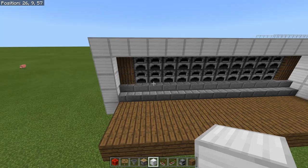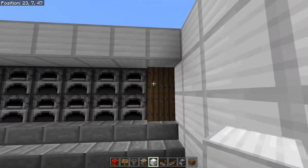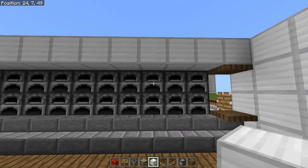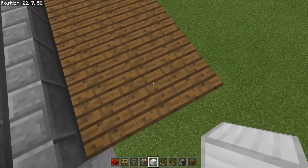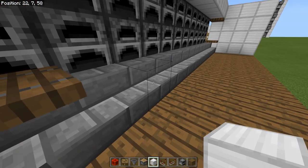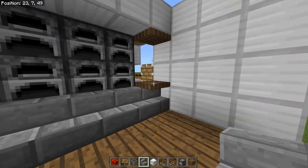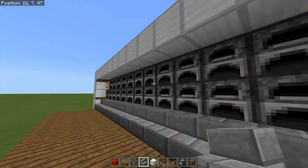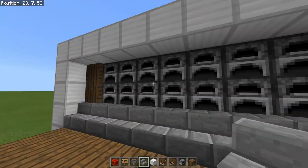First things first is actually getting these things set up. What we have are 23 furnaces — you'll do one row of 12 and then one row of 11 furnaces. You'll want to establish your ground level as one block below the furnaces, meaning we have this decorative block right here. Put whatever you want there. But if you're going to have this thing where you want to present it and be able to look at it, set your ground level one block below where all the furnaces are.